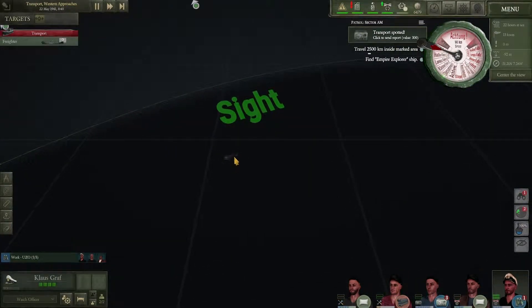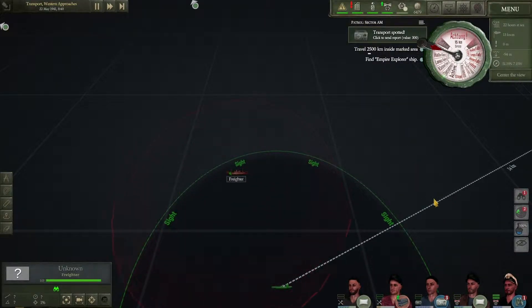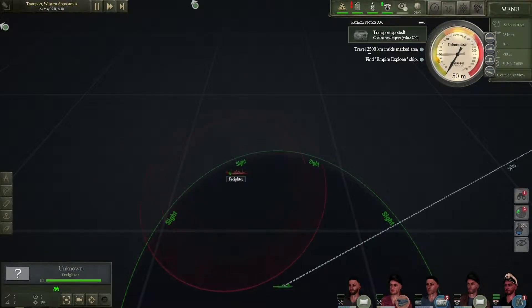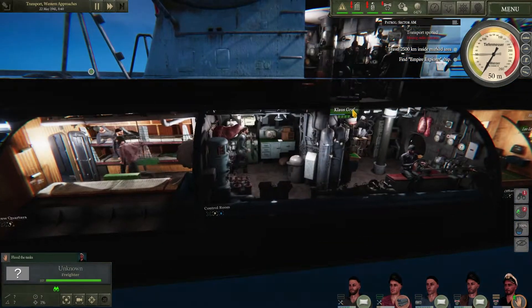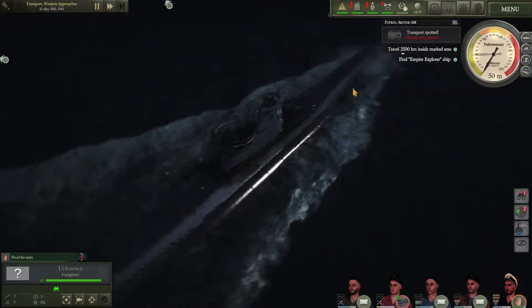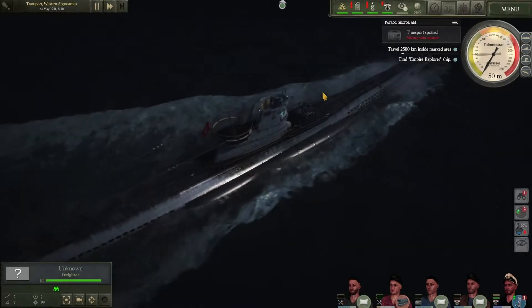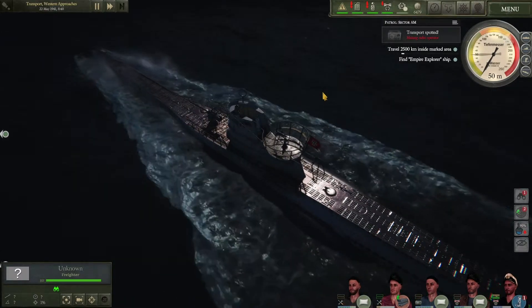This is really close, so we are gonna investigate. Course detection — they spotted something: an unknown freighter. We've got a chance for a little bit of extra points here. We are going to immediately crash dive — alarm, crash dive! We're going to change course and go towards this, hopefully getting under the water quick enough. We are diving, swinging around on the target.